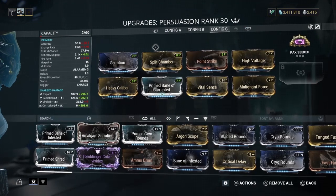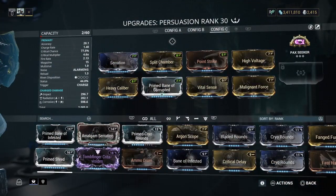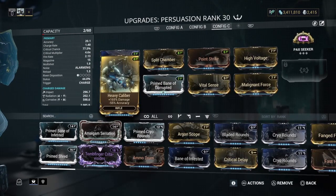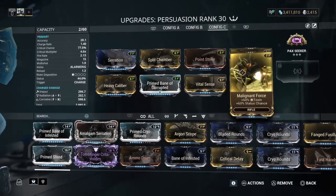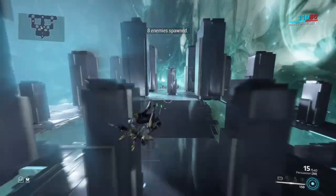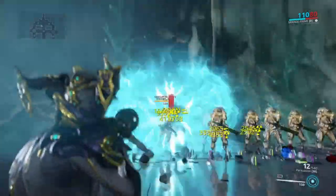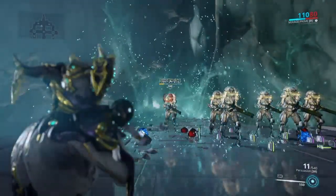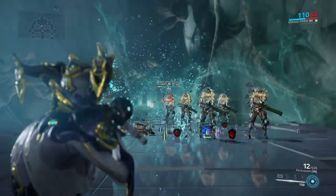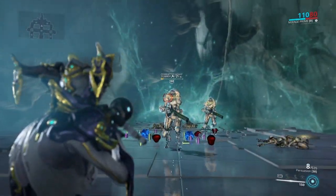Finally, the corrosive build. This one has very specific uses but does a ton of damage - surprisingly powerful. You get no slashes, this is pure damage. Serration, Heavy Caliber for damage - the minus accuracy doesn't really matter. Bane of Corrupted, Split Chamber, Point Strike, Vital Sense, High Voltage and Malignant Force give us corrosive. It's slow, no fire rate mods at all, but it's not awful. Three shots and it's good. This is a build that's great with Mirage Prime with all their buffs or Wisp with fire rate, or arcanes to buff primary fire rate and damage.